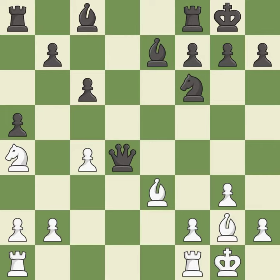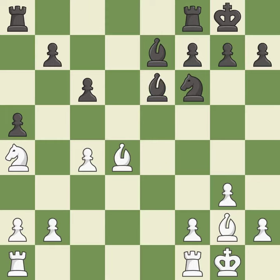This maintains the balance in material with a good trade — it is best. The rooks can see each other now, allowing them to provide mutual defense — it is best. This defends the attacked pawn — it is best.